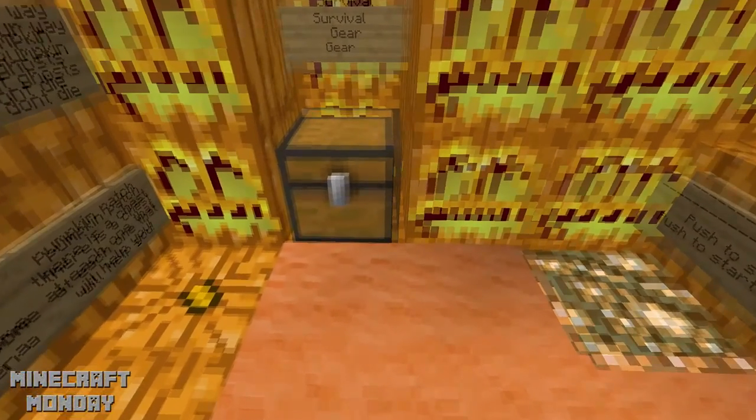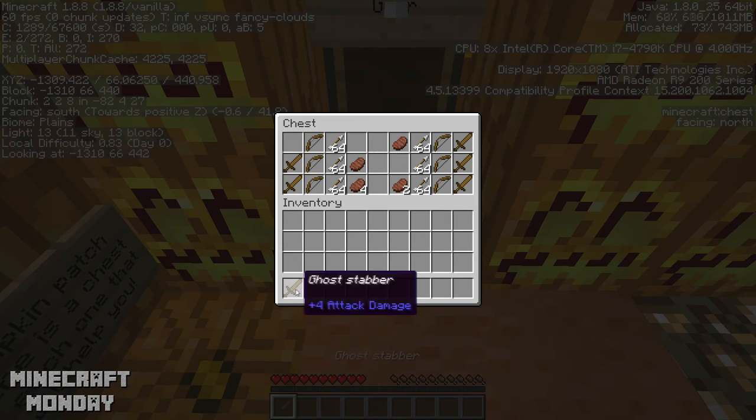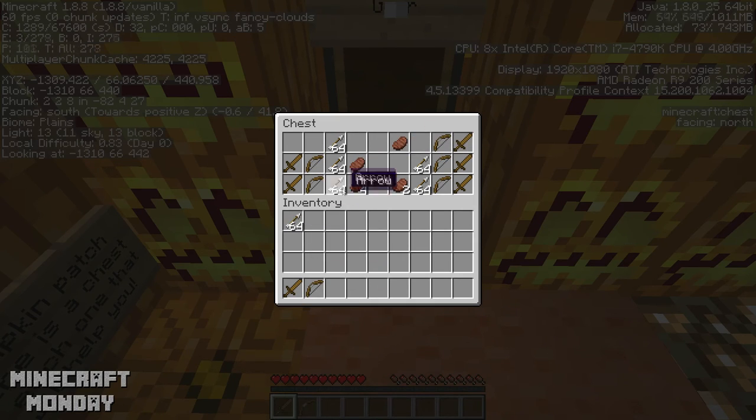Let's check these chests out. I have a ghost stabber! Really going to need this food — a longbow. What do you have in yours? I got a bow, a longbow, a ghost stabber, and steak, and arrows. I got the same thing. I'm assuming I'm not going to need more than one ghost stabber — I'm going to go ahead and take all of them.